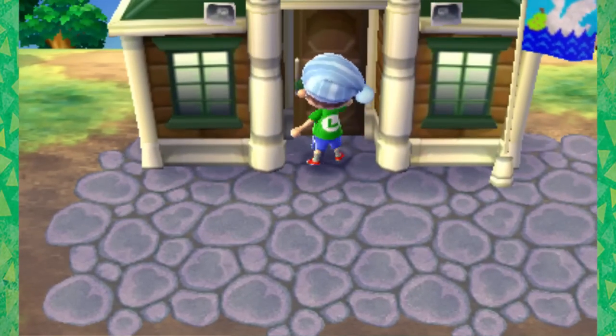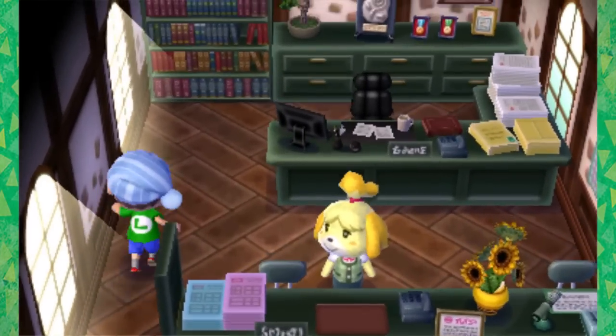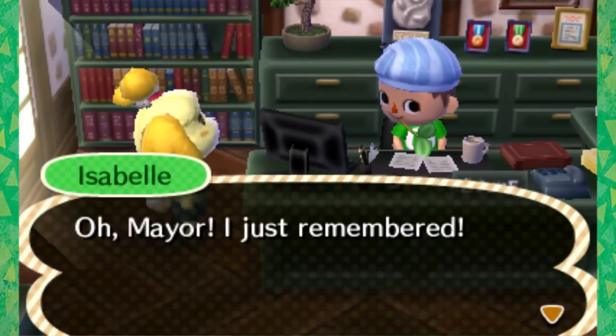Before we get too far, let's head over to the town hall. I'm going to sit in my chair and see what other public works projects we can start. I want to try to start something a little easier this time - not crazy expensive like the suspension bridge was. I felt like I really needed that bridge, but let's try something else.